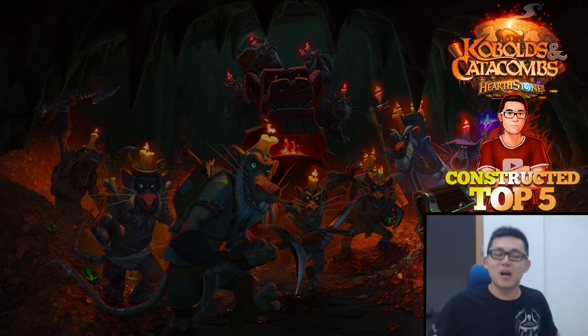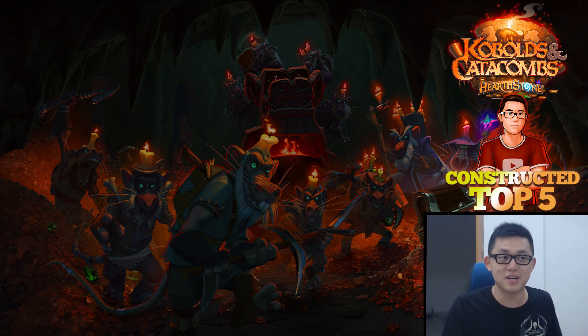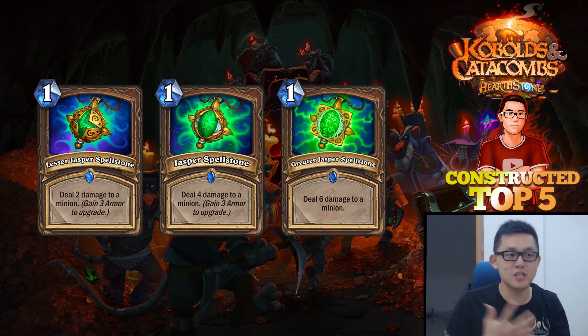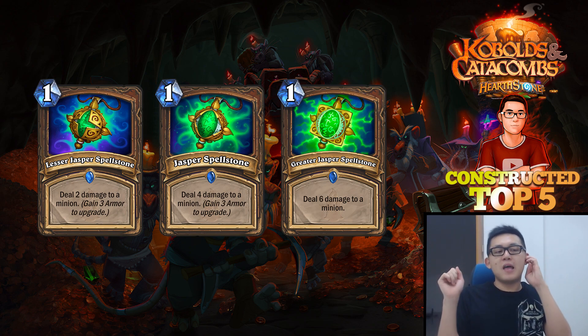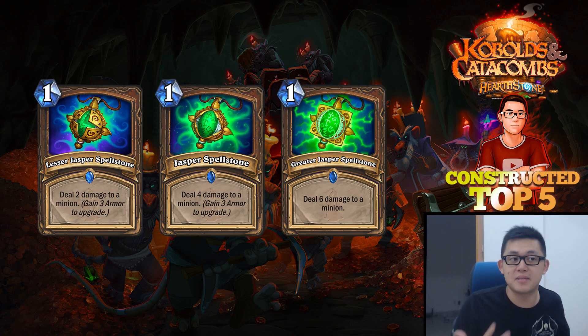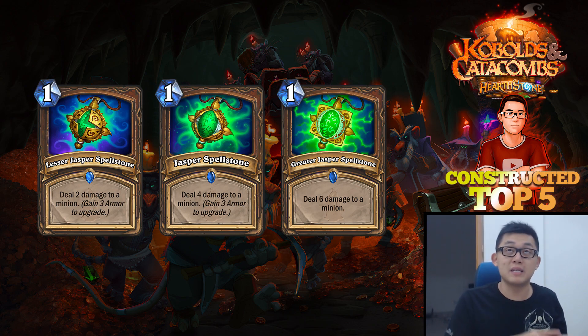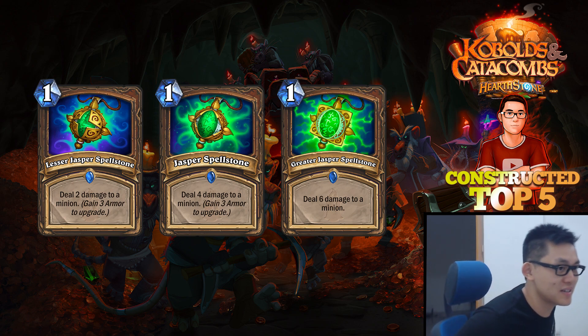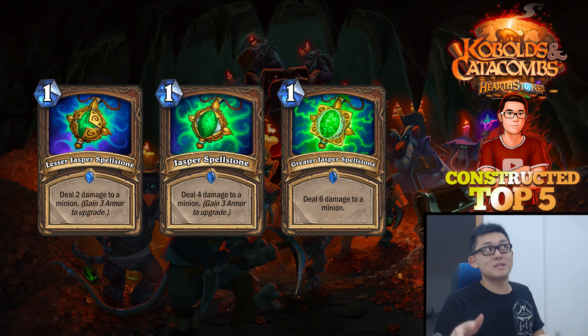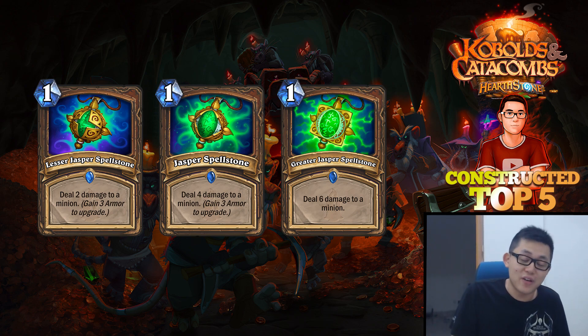Next up, which might be a surprise to some people who underrated this card, is the Jasper Spellstone from Druid. It's one of the new Spellstones — for 1 mana, you deal 2 damage to a minion. You can upgrade it while it's in your hand by gaining 3 armor, and it turns into a 1-mana deal 4 damage. Upgrade it one more time and you deal 6 damage to a minion. The final version is effectively a 1-mana remove an opponent's minion — dealing 6 damage to a minion effectively removes it.